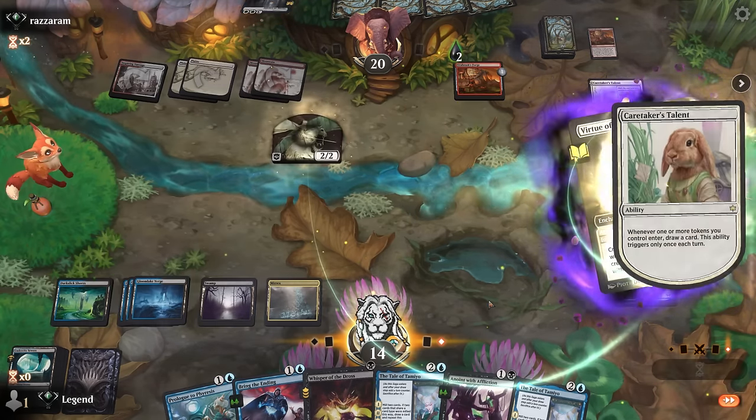We can bounce the 8/8 token, although they've already leveled up the Talent. We could keep it in place so I can target it with Whisper to proliferate, although it's still going to be a while before we get to chapter four. I think I'm happy to just bounce the token back. Mill four lands, draw two cards, mill two instants, draw card, two more.